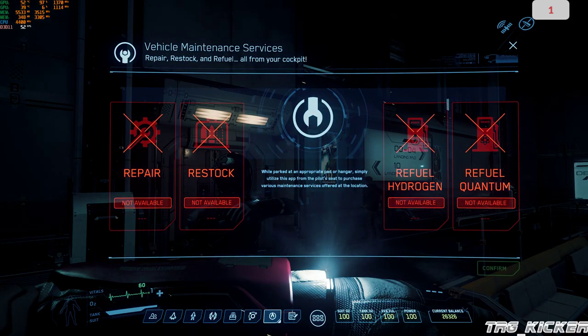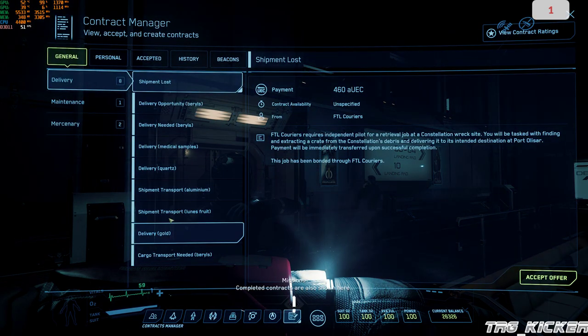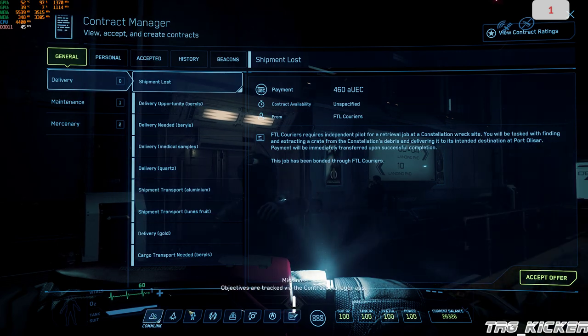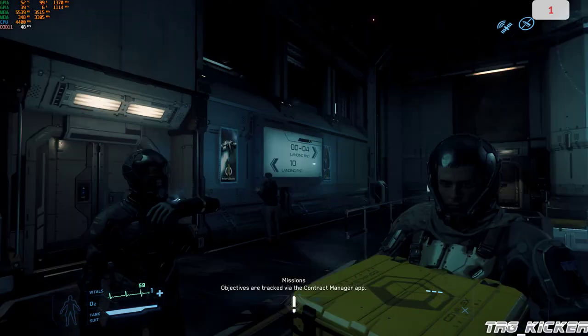Then you have your repair console for your ships, followed by quests. They added a lot of delivery missions. There you go, that's the basic workup.